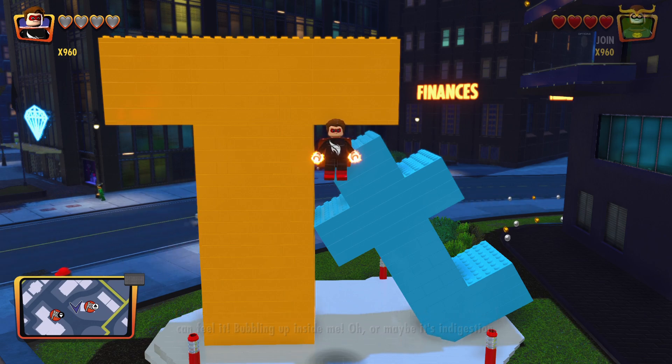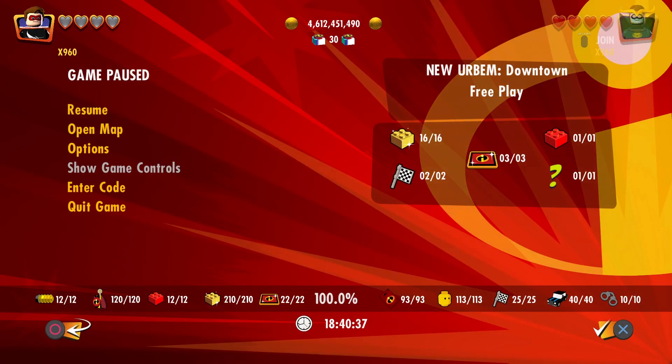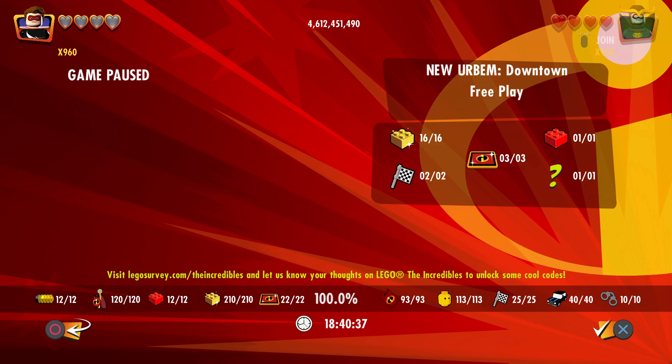To input codes, you go to your pause menu and go down to 'Enter Code,' and then it will bring up your console's typing menu where you type them in yourself. On the PS5, I'm going to make them all caps just to be safe.